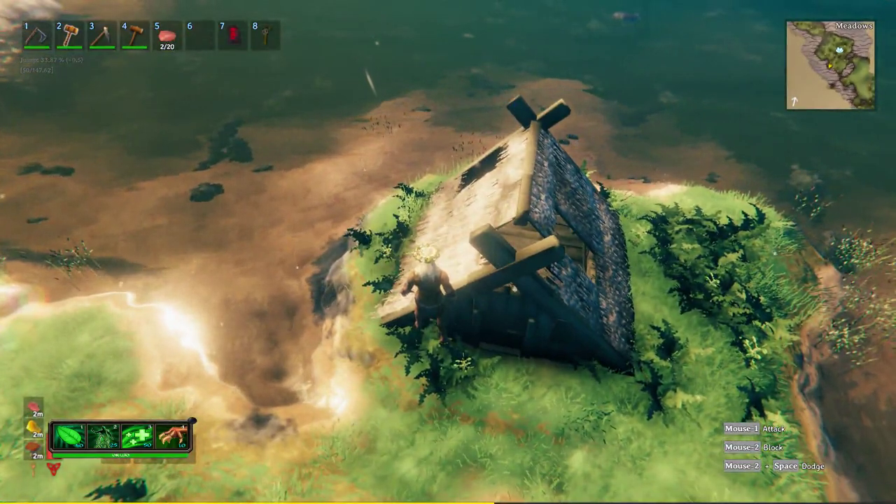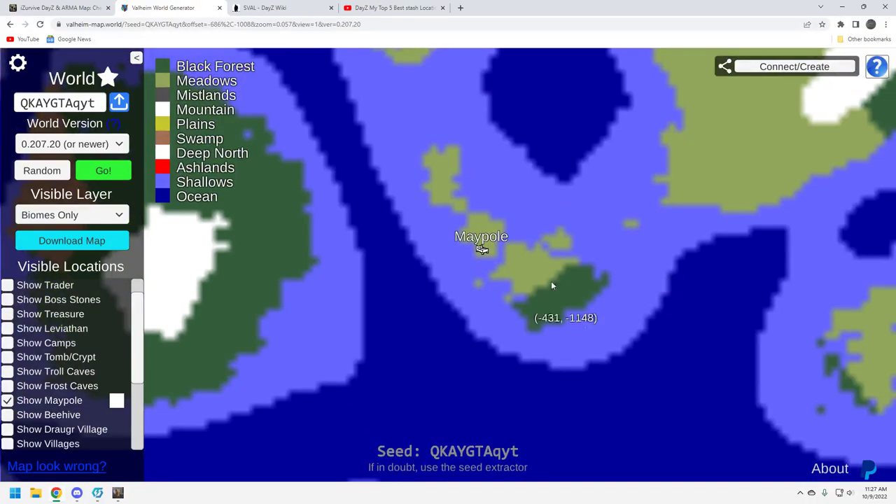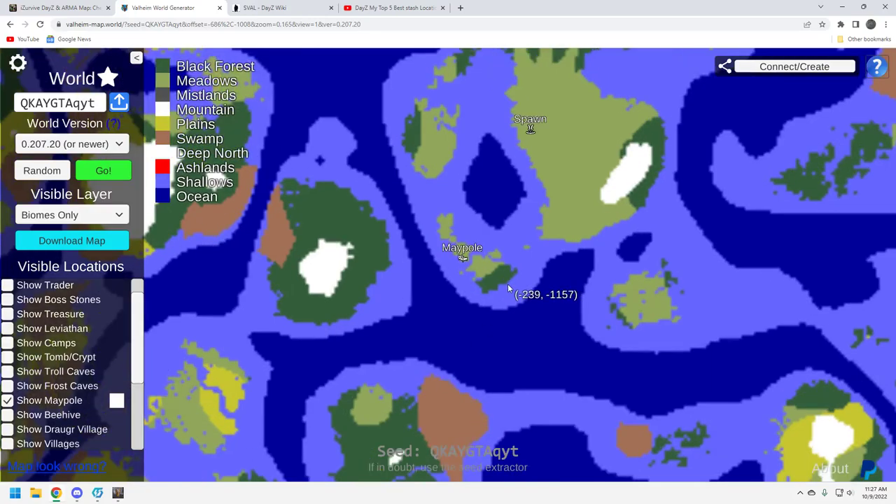Let's take a look at the seed generator. Here we are — here's the spawn and here's our maypole. There's a little dark forest down here, which is nice. And you've got some swamp right here, a sail away. Overall, not horrible in terms of resources. At least in the beginning, you're going to be starting off with everything you need to get through the Copper Bronze Age.